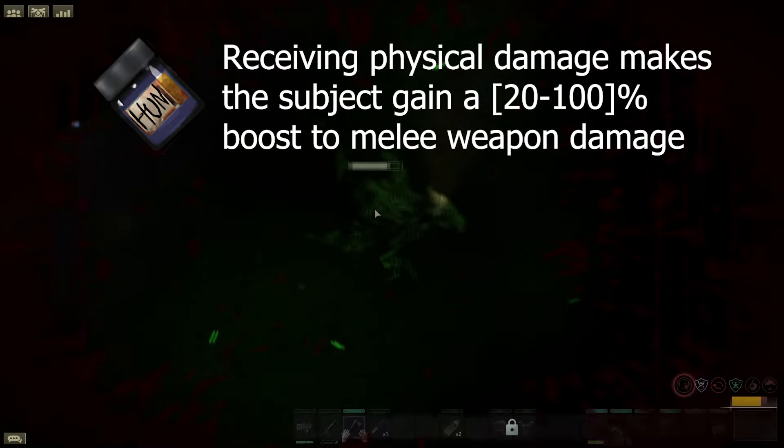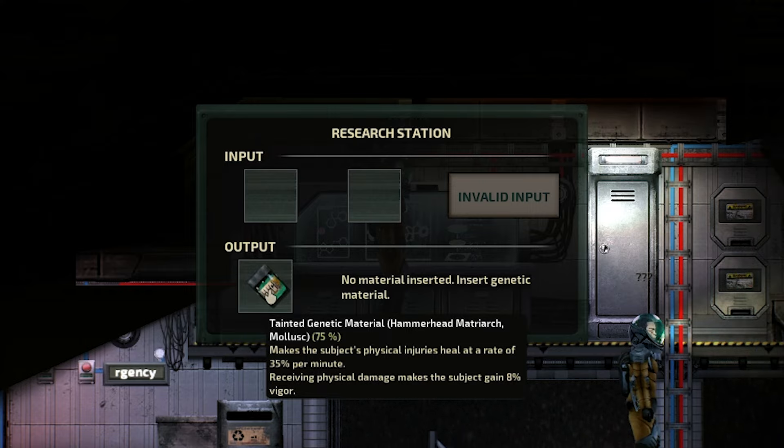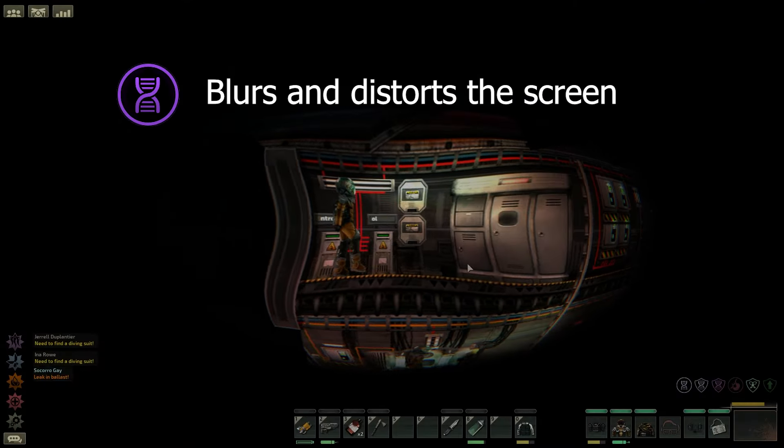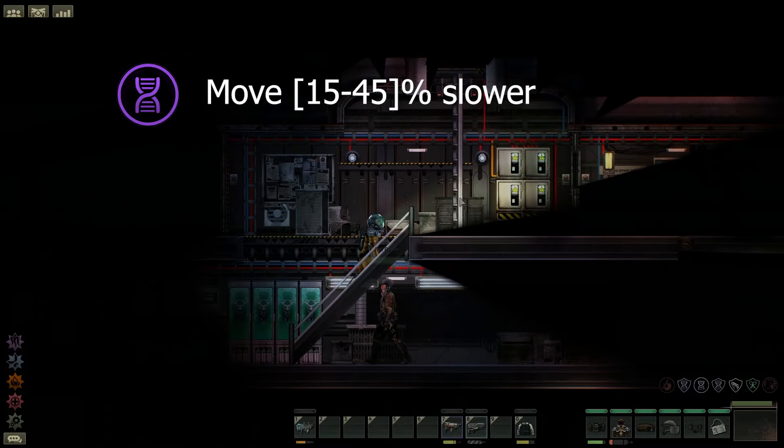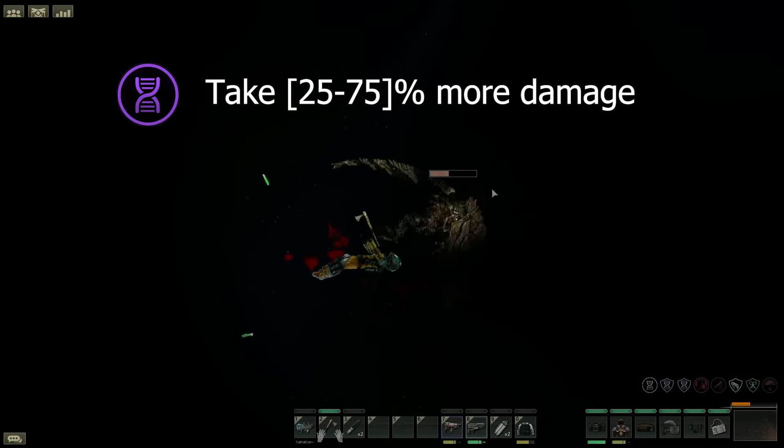Now let's discuss how to combine genes. You can combine genes together to either increase the percentage of a gene — which increases its effectiveness — or combine two separate genes together to get both of their buffs. However, in the process of combination there is a chance to taint genes with a negative trait. First we have tunnel vision that will apply blur and a constant screen distortion. Next is rigid joints that will reduce your movement speed by up to 45%. On from that we have hypersensitivity that will increase incoming damage by up to 75%.